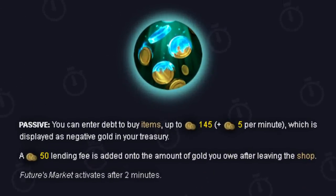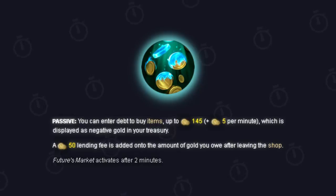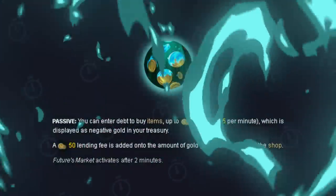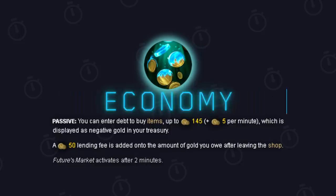Futures Market is a rune you can take passive. It says you can enter into debt to buy items up to 145 gold plus 5 gold per minute, displayed as negative gold in your treasury. A 50 gold lending fee is added to the amount you owe after leaving the shop. You're able to borrow money in exchange for a bit of debt you then have to work off after leaving the fountain. A lot of people have a very negative reaction to this rune — they say it's really bad and not worth it. It's actually the complete opposite. This is a massive tempo swing rune, and it really only benefits you if you understand how to leverage economy inside of a game.